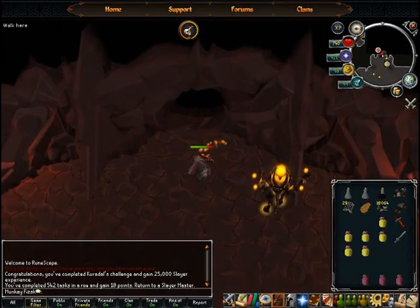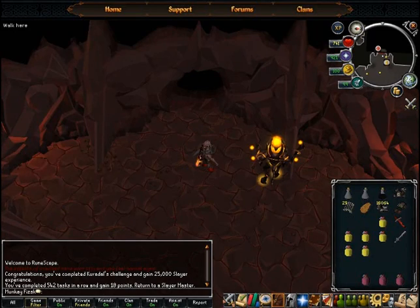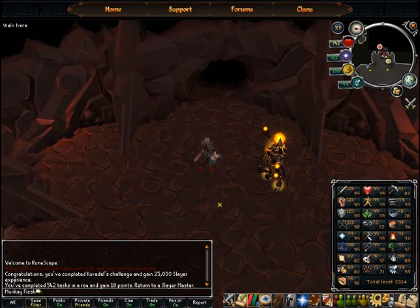Anyway, yeah — easiest method of luring Jad. And Ganodermic means that he does absolutely no damage, and free 25k Slayer XP, meaning I'm nearly there — I'm getting to 99.